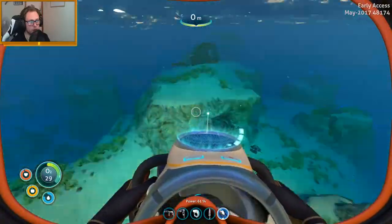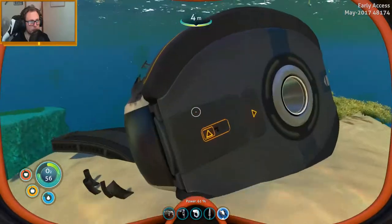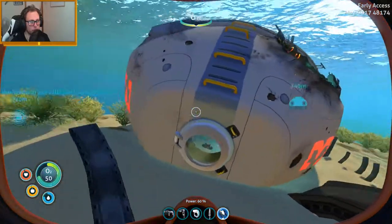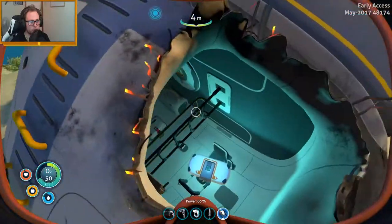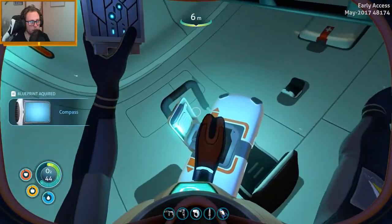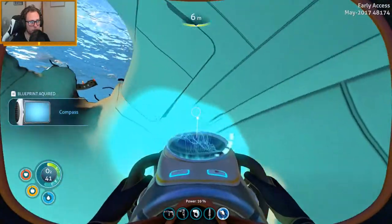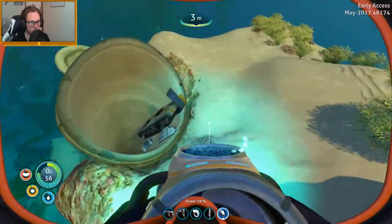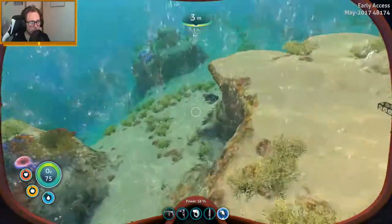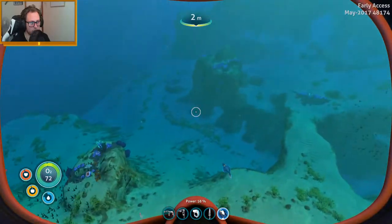We did find another life pod here. This is normally the life pod that used to spawn the radiation suit, which was three. Apparently we never got the compass — okay, there we go, lucky we came back here. I'm sure someone's going to tell me in the comments that I'm an idiot and didn't grab the compass, but that's okay — sometimes I don't think and that's just how it is.